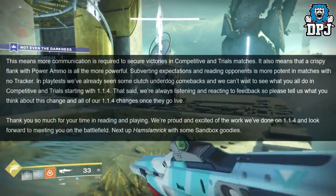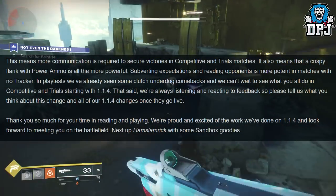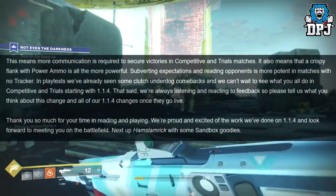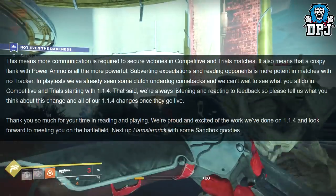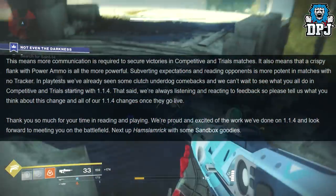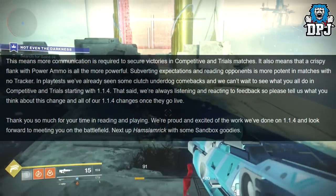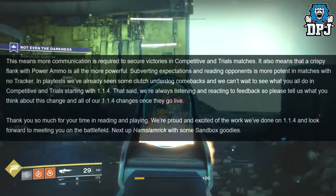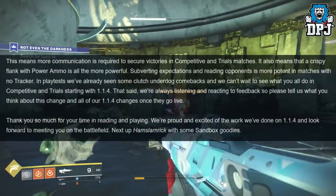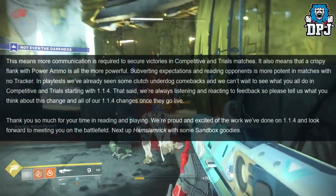This means more communication is required to secure victories in Competitive and Trials matches. It also means that a crispy flank with power ammo is all the more powerful. Subverting your opponents' expectations is more potent with no tracker. In playtest they've already seen clutch underdog comebacks and can't wait to see what players do in Competitive and Trials starting with 1.1.4. They're always listening and reacting to feedback.